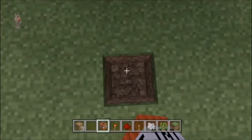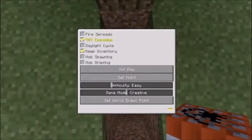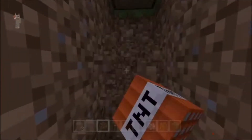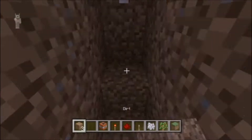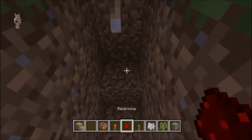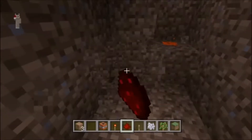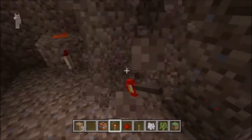Safety first - make sure to turn on TNT, otherwise you might have some accidents. You'll need a lever and make sure it is activated. The block of choice is dirt, which most of you might choose.